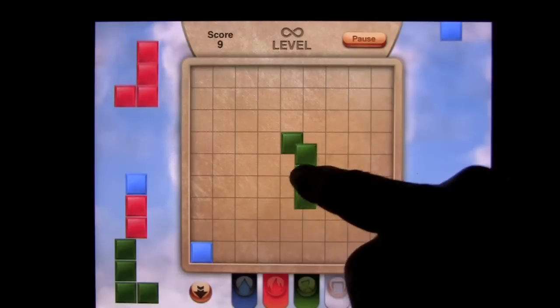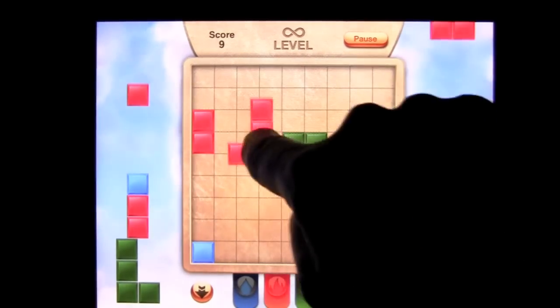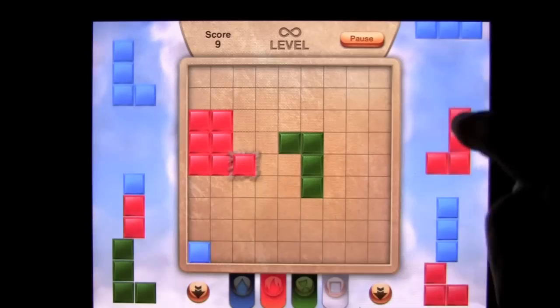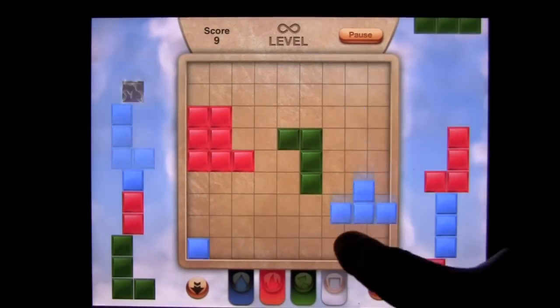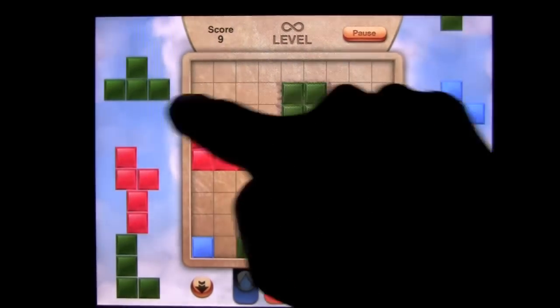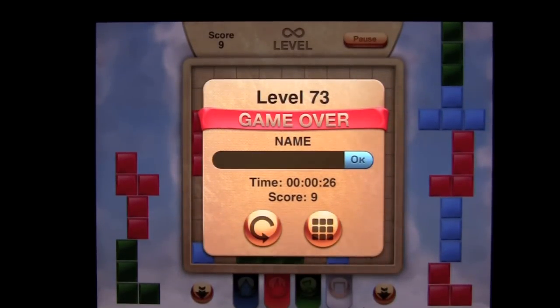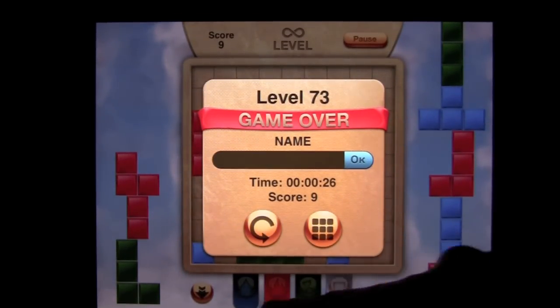That's an unstable block — you can see it is unstable and it's working that way. The other problem is you can only grab a block on the top once another block is dumped on top of it, so you have to move fast. Game over already — that's how quick it was. At the bottom there are some power-ups.